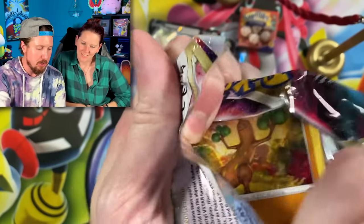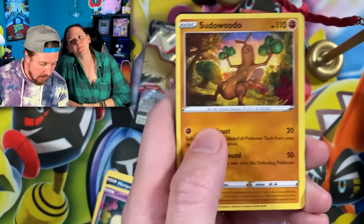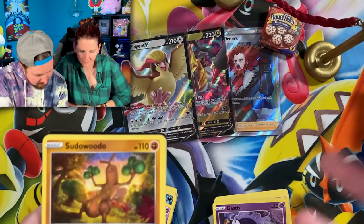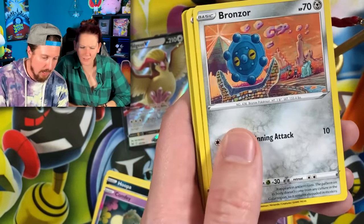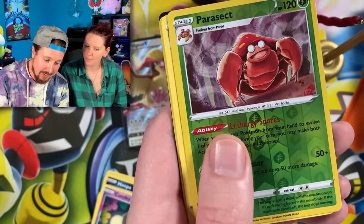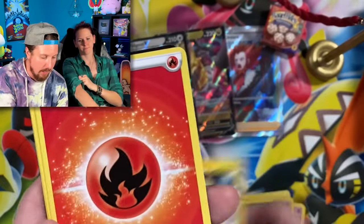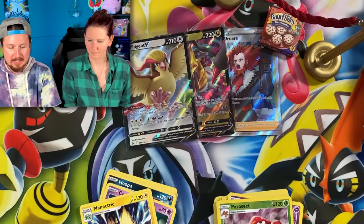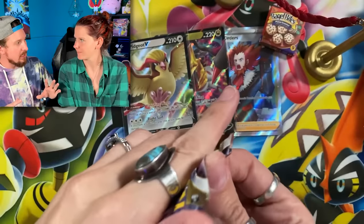Let's go into the first one. We got Tomokazu artwork — Ghastly and a Manetric for the rare. Energy, put that right over there. And Colress's Experiment. I feel like there is some sort of experiment going on right now where you're getting all the ultra rares and I'm getting nothing.